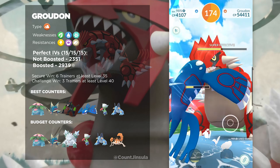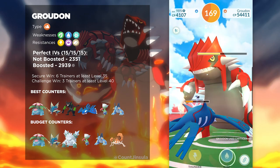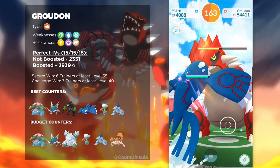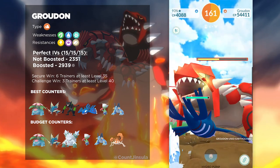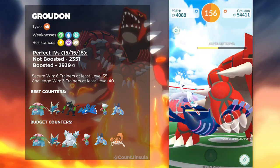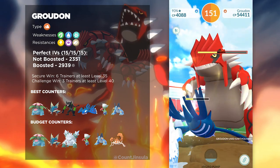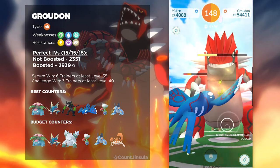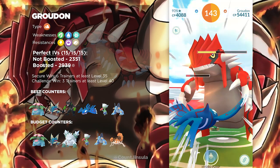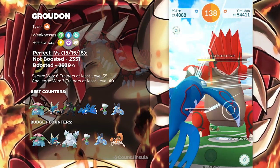If you don't want to go with Grass-types — for example, if one of your Raid-mates is bringing a Mega Gyarados or a Mega Blastoise — then you could go with a whole team of Kyogres. That's going to be really powerful. But if you're lacking in Kyogres, then I highly suggest bringing Pokémon like Swampert and Kingler. Those are also really good options. Since most of these Water-type Pokémon are going to resist a lot of Groudon's moves, it would be best to bring some of these as opposed to Grass-types, because you do run the risk of going up against a Groudon with Fire Punch. So if you want to go the safer option, bringing a whole bunch of Water-types might be your best bet.